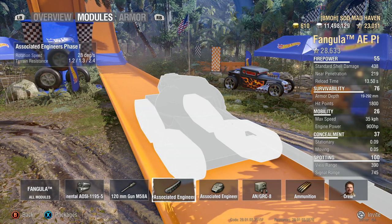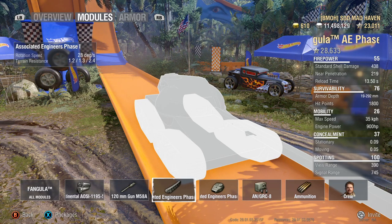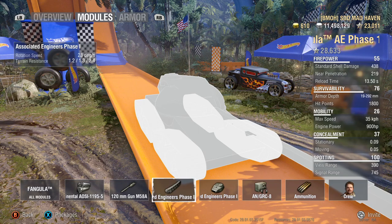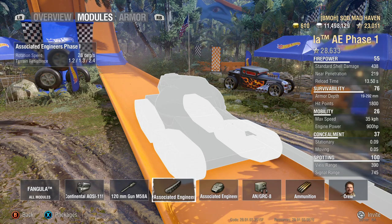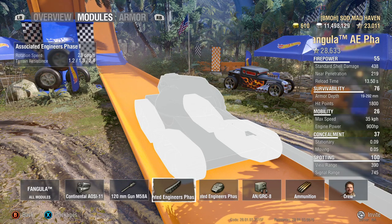Your traverse speed at 28 degrees. Your terrain resistance on soft ground — you're going to feel it, especially at 2.4. That power-to-weight ratio just disappears. Best bet, try and avoid soft ground. If you have to, go for it.